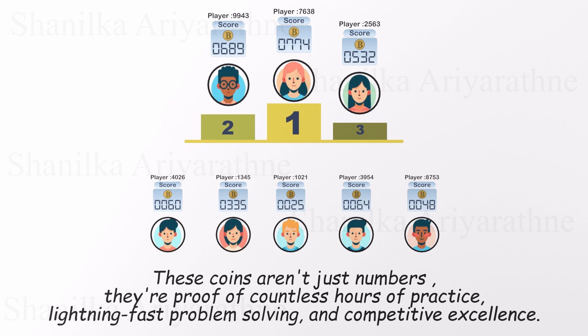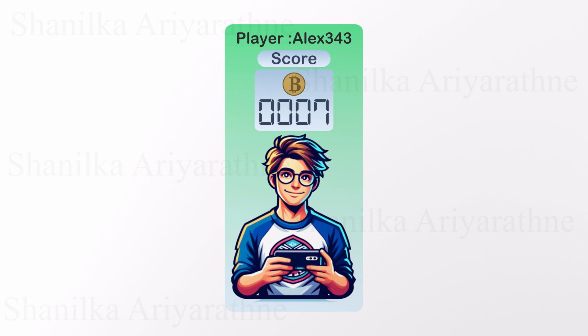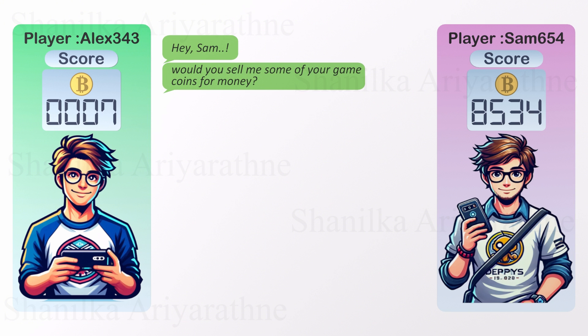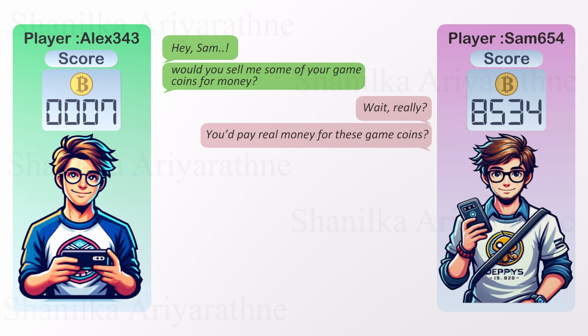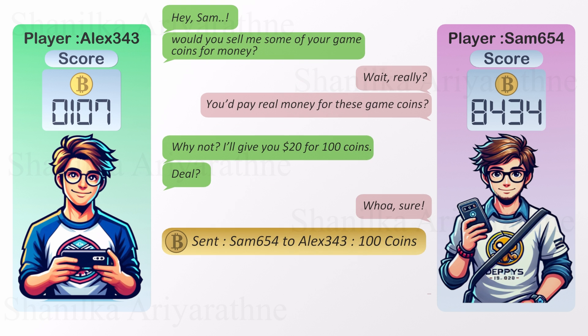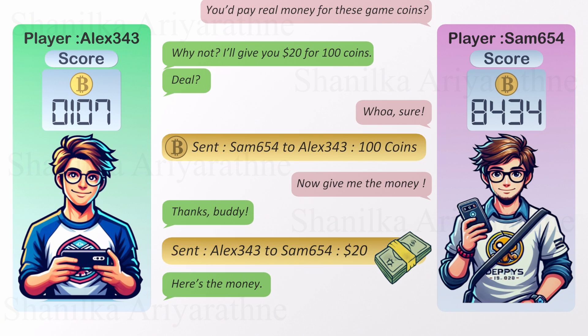The puzzle game continues, with players competing day after day. Among them was Alex, not the best at puzzles and with just a handful of coins. One day, while watching their friend Sam — a top player with thousands of coins — Alex had an idea. 'Hey Sam, would you sell me some of your coins for real money?' 'Wait, really? You'd pay real money for these game coins?' 'Why not? I'll give you $20 for 100 coins. Deal?' 'Sure, sending you 100 coins right now. Just hand over the cash.' And just like that, they struck a deal: 100 game coins for $20.